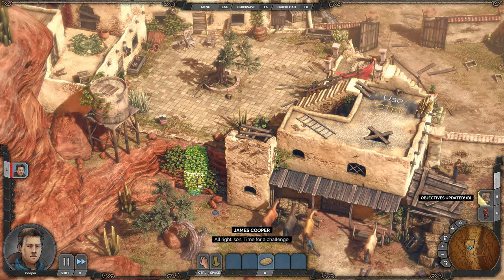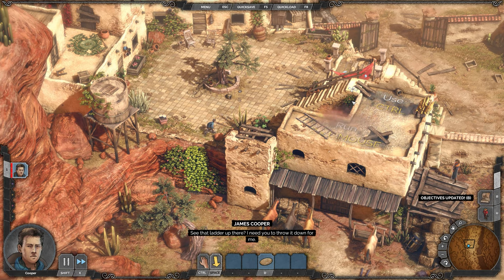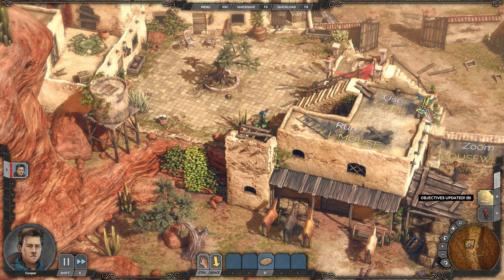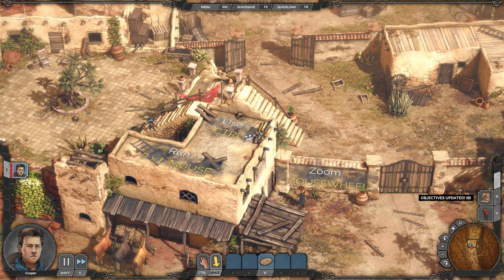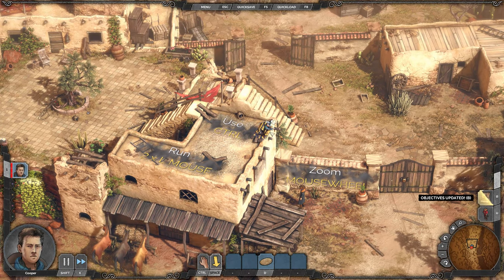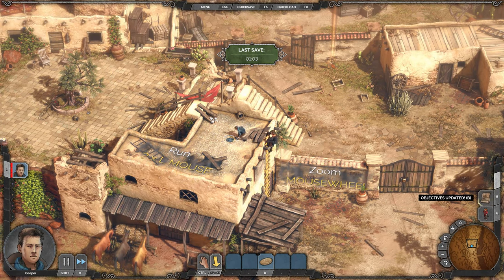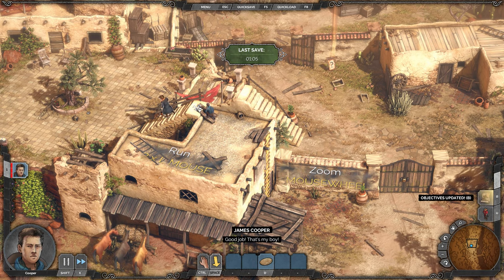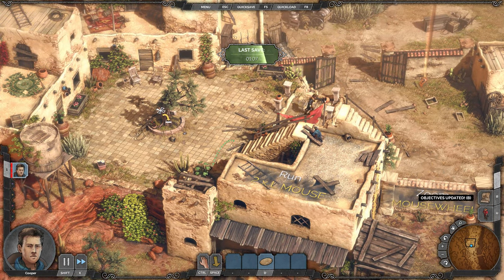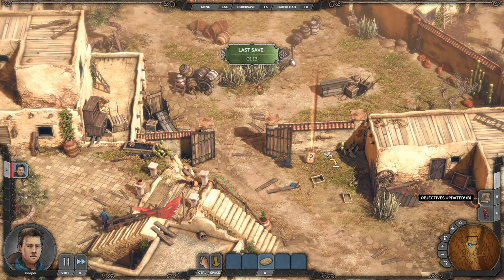All right, son, time for a challenge. See that ladder up there? I need you to throw it down for me. Each character has their own little special things that they can do — the small guy can sneak into different crevices, whereas a lot of the larger characters might be specialized in melee. That's my boy. There are definitely so many different ways that you can complete these missions.